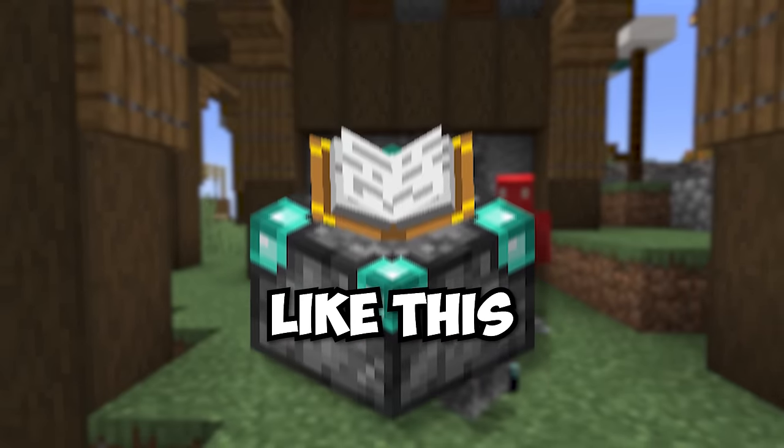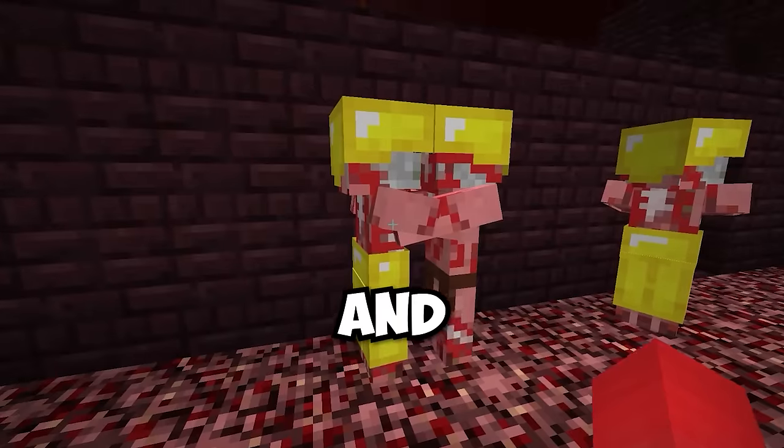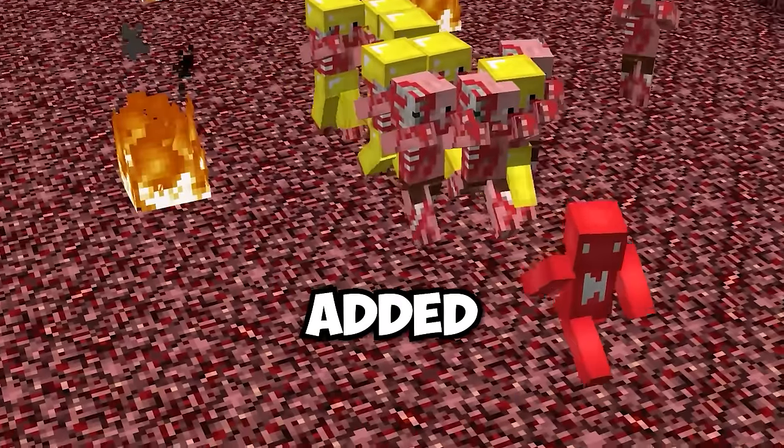Minecraft's enchantment table used to look like this. And do you remember when mineshafts used to be built with full blocks? These are the best redesigns Mojang's added to Minecraft.